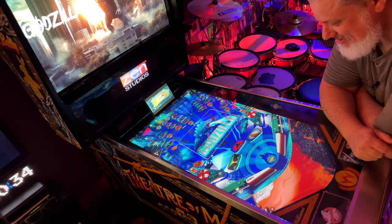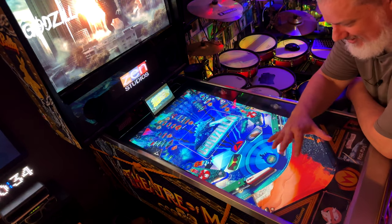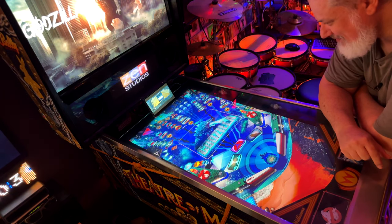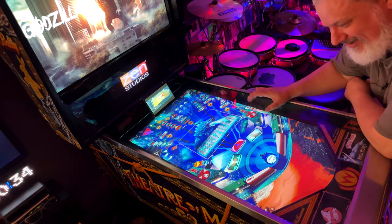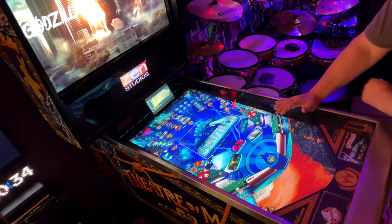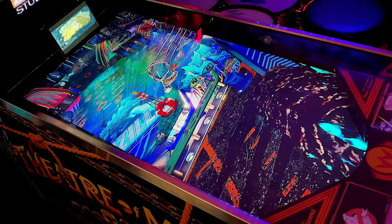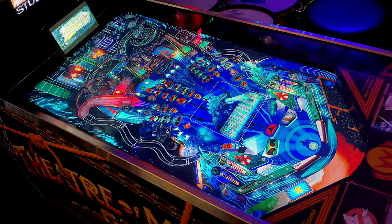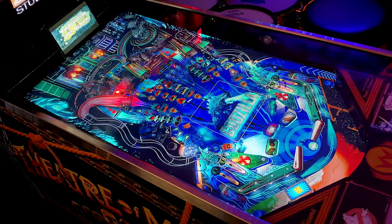We are looking at Godzilla, a Zen Pinball spacey score table. Unlike the other tables, we don't have a nice scrolling 3D view before we start, so we're going to get straight into it. There are some watery sling tops here, reminiscent of the Fishtails table. Let's get straight into it so we can see the whole table and see what Godzilla is all about.